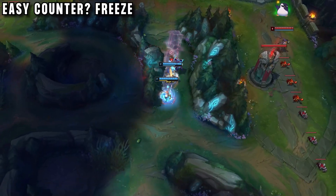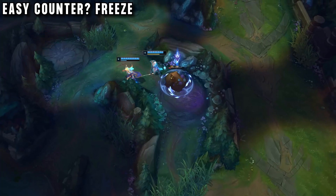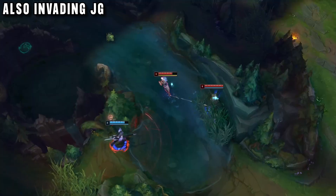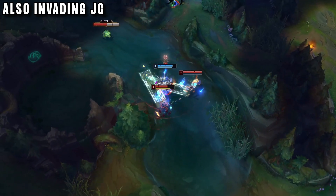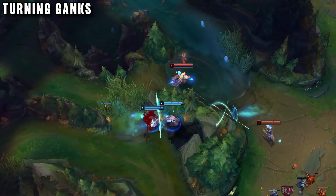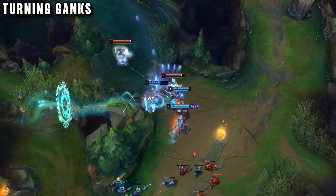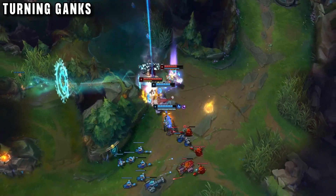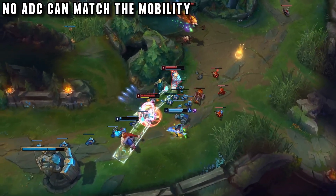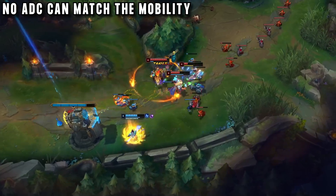You might think the counter to this strategy is to freeze your lane, use your range, and just not fight — like for example this master tier Caitlyn tries to do. But then the duo just invades the enemy jungle and steals his camps, ready to one-shot him if he dares to enter. So even freezing won't stop them from getting ahead. At this point our players are happy to take 2v3 fights and try to turn ganks. They have amazing single-target burst damage, but also pretty good AOE damage, as well as AOE slows thanks to Glacial Augment.